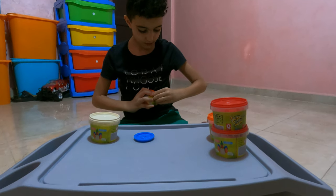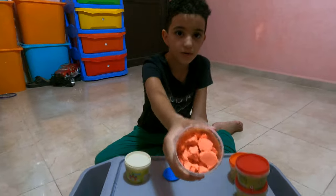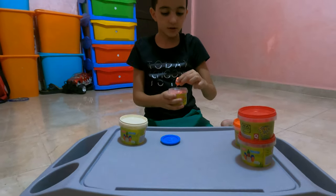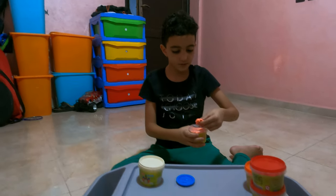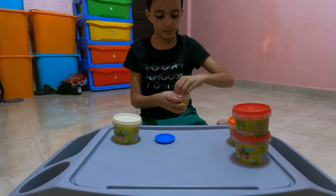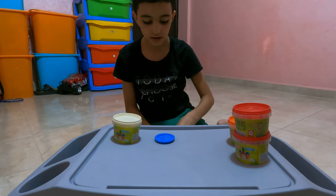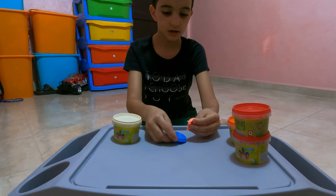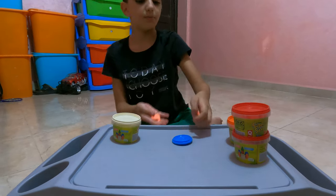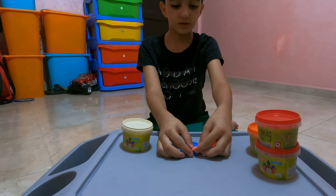I'm just gonna open it. There we go, that's some orange play-doh. Normally this play-doh is not normal play-doh — it's like a sand play-doh, it feels like sand but it's play-doh. We're gonna take a little from this, flip it over like this, and now we're gonna make the emoji.